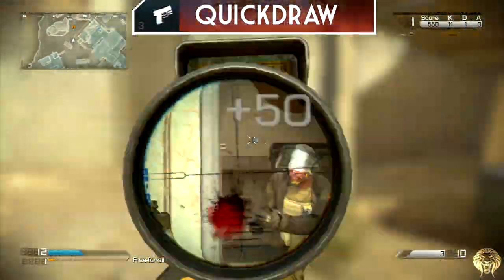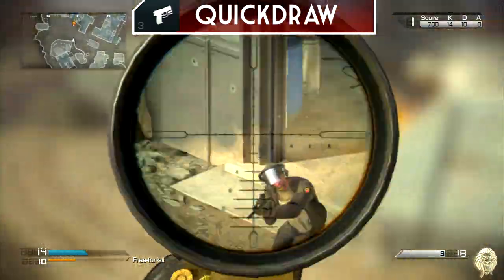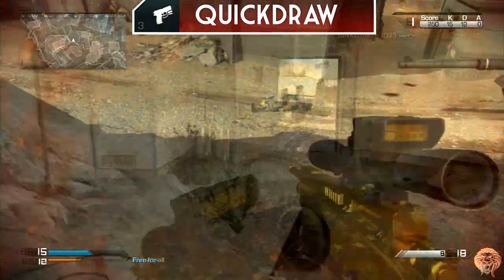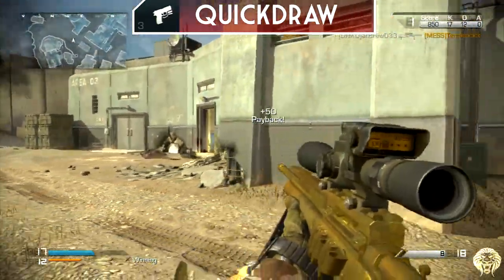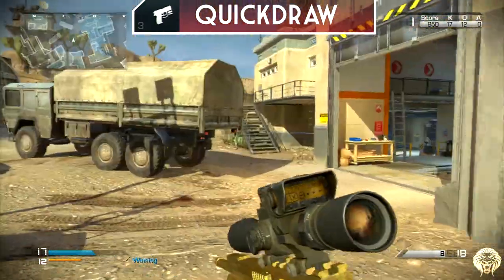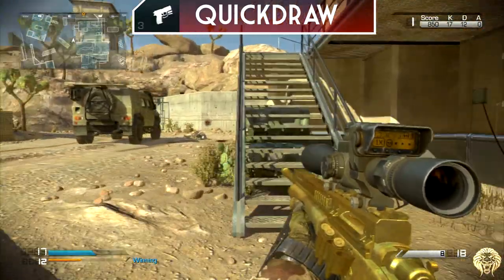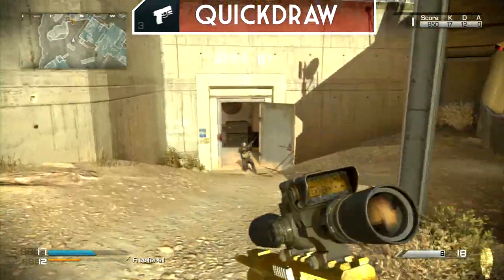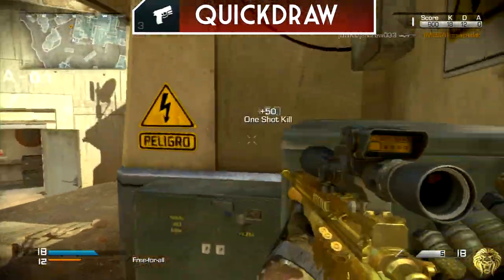Then Quick Draw, which is always a very useful perk for quickscoping because it allows you to aim down sight quicker — and that's essentially what you need to do. This is a three-point perk, very rightfully so. In Ghosts it doesn't have as obvious an effect on snipers, but when you combine it with all the other perks it does make a difference. I'm going to have a video at some point showing the exact difference between running and not running Quick Draw.